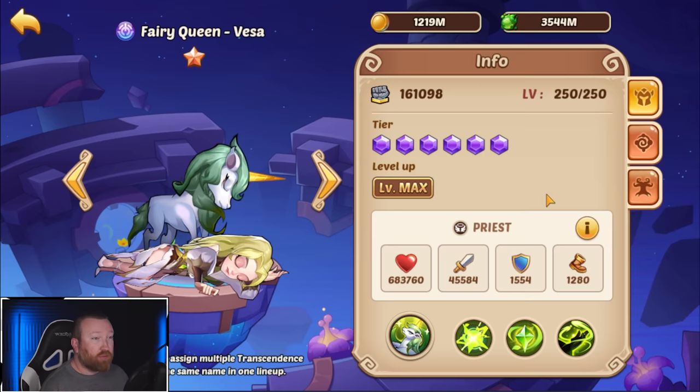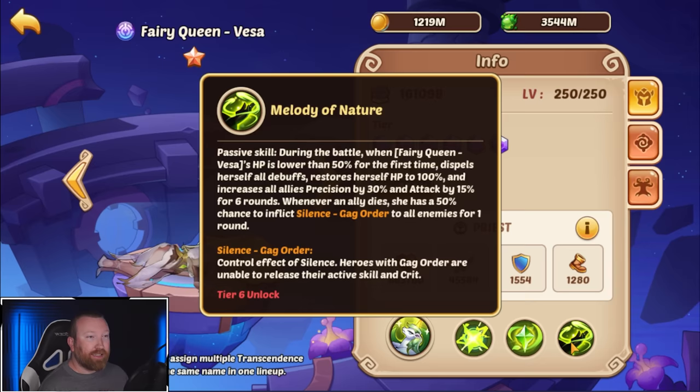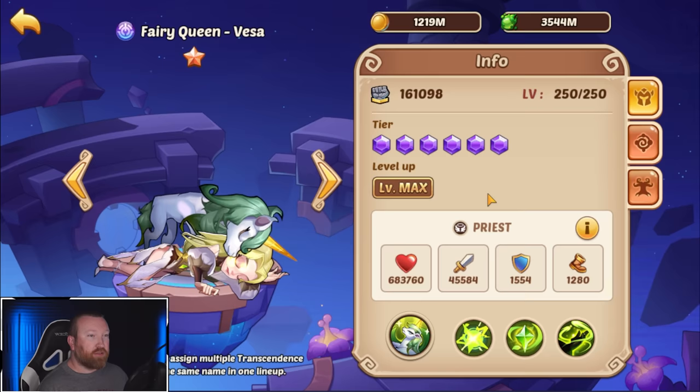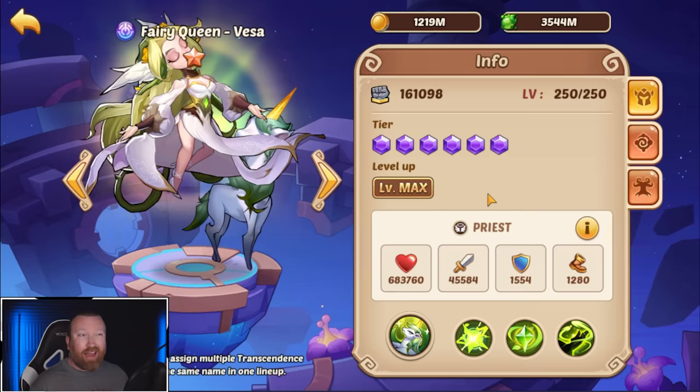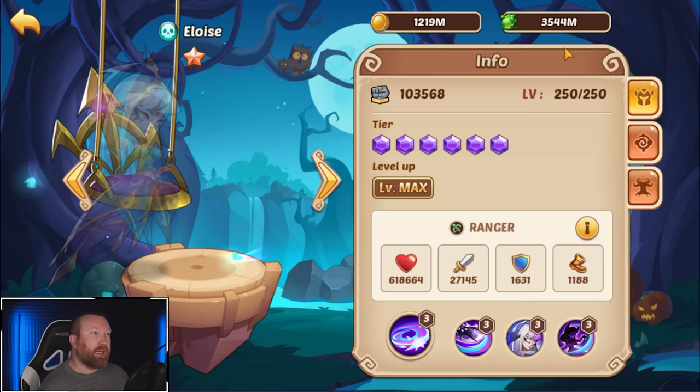If you can't get that amazing round one active going, Jarrah is not your pick. Who is the pick then? Typically fairy queen Vesta, because she is hands down the best supporter in the game and honestly one of the best heroes in the game. Jarrah is quickly becoming one of the most important, but if you don't have the artifacts and setup to support her, Vesta is a very nice plug-and-play hero. Her abilities give you so much survivability and versatility on your team. I would go Vesta third, and then build Jarrah fourth or fifth once you have those artifacts.